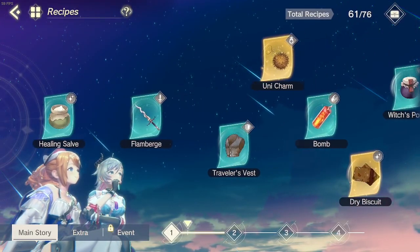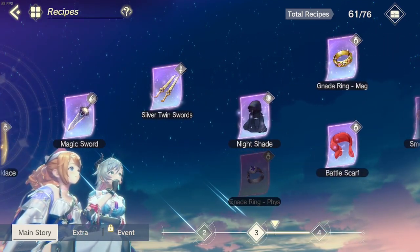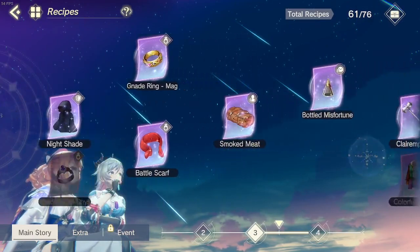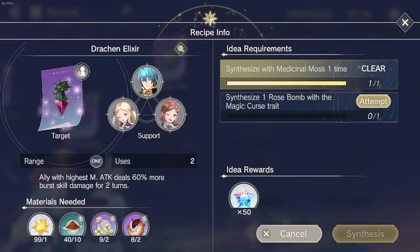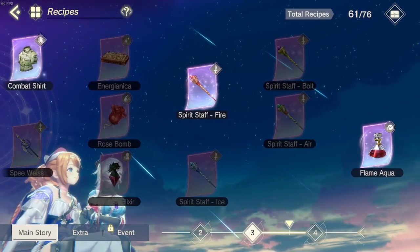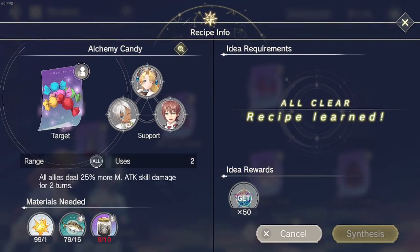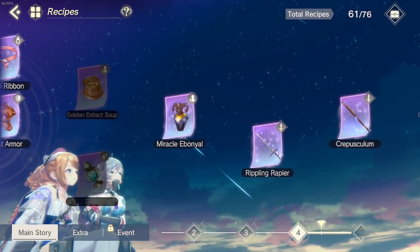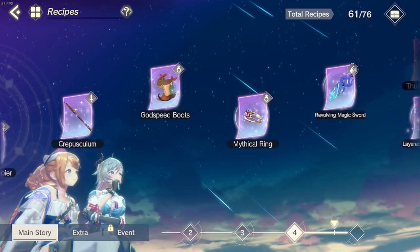The only remaining thing is the hard pieces quest. For recipes, we unlocked a lot — chapter one and chapter two — though I still haven't unlocked a couple for chapter three. I need to synthesize 20 SSRs. I still don't have the dragon elixir, which I really want — it gives the ally with the highest M attack 60% more. I'm currently using the alchemy candy, which makes all allies deal 20% more M attack.